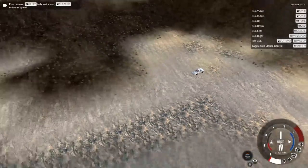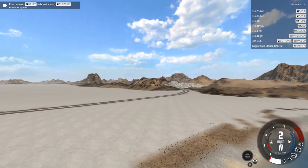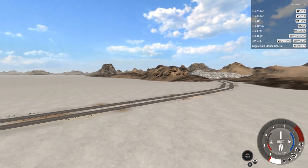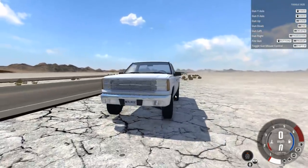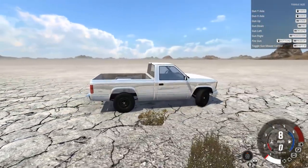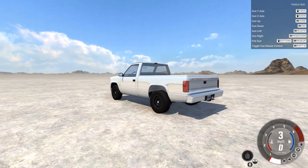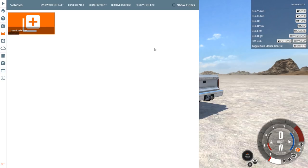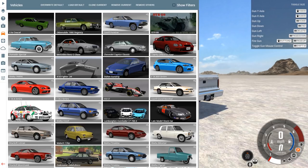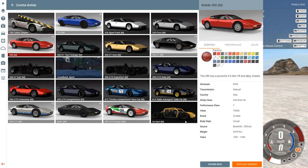Why does it spawn me on this random island over here every time? I don't know why the default location is over there, but it's a pain. I'm still happy that this map still works because after a BeamNG update, half the mods just cease to work. But it's just something we have to deal with for those sweet BeamNG updates, which are scarce to say the least. This game updates like every six months, but they're usually pretty good so I can't complain.